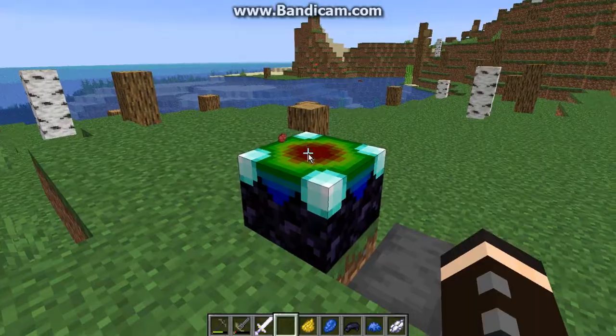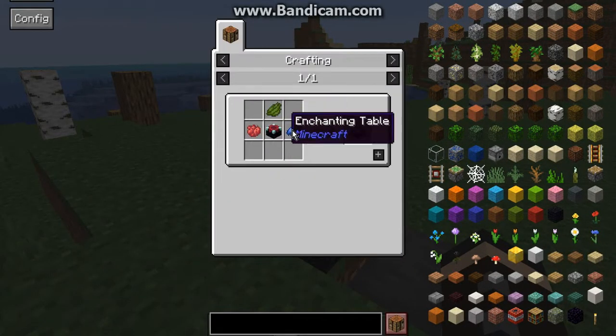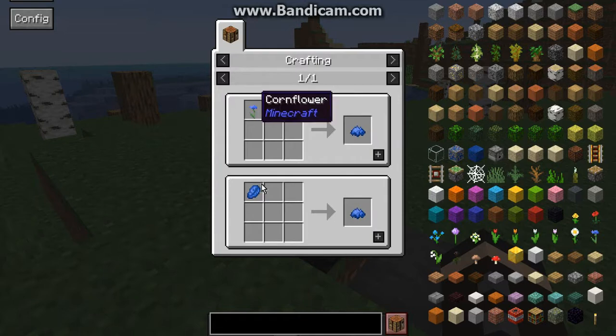So it looks like this, it costs the following dyes here. Obviously if you go with 1.14, maybe with 1.13, where you need to convert lapis, ink sacs, bone meal and cocoa beans into your respective dyes.